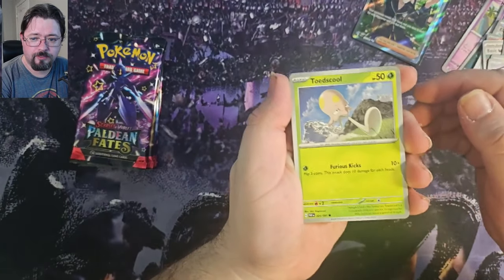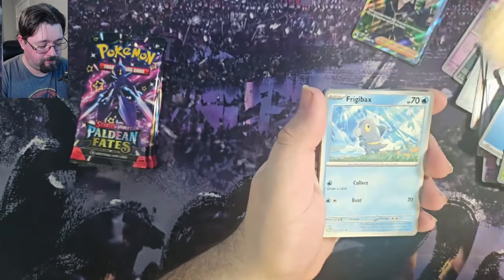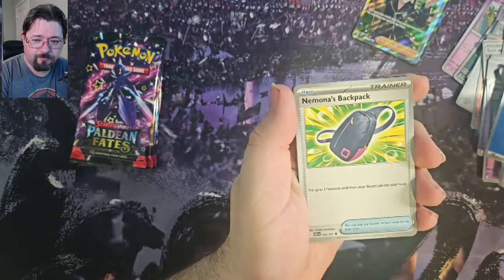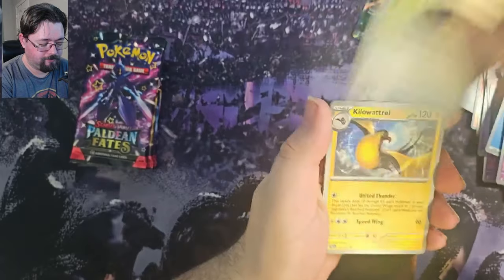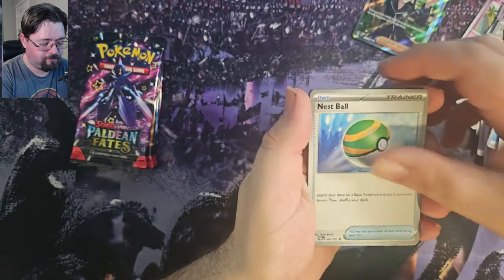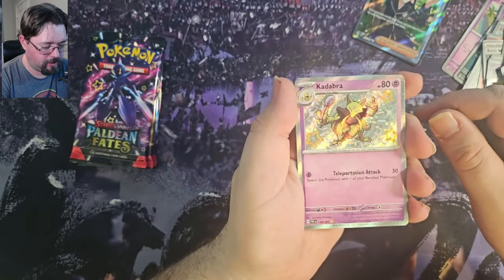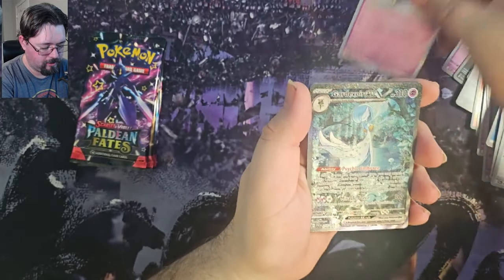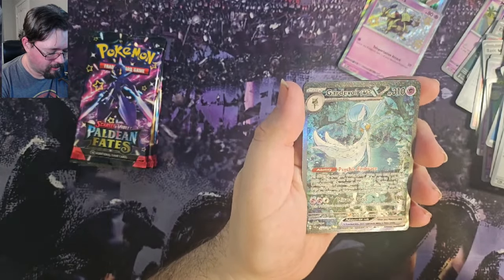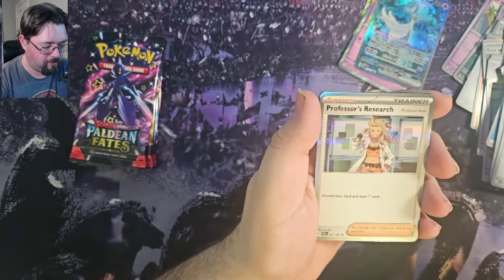Pack 5 — Toad School, Clavopus, Frigibax, Dedene, Mnemona's Backpack, Kilowattril, Nest Ball. Got the Shiny Kadabra — even better, we got the Gardevoir EX. Is this the SAR? And a Foil Professor's Research.